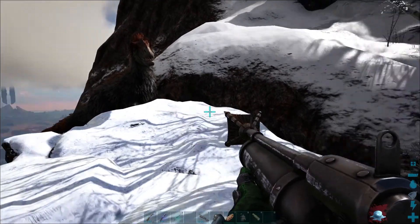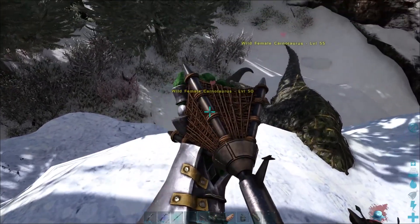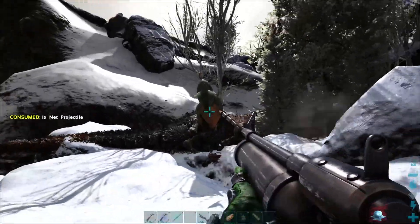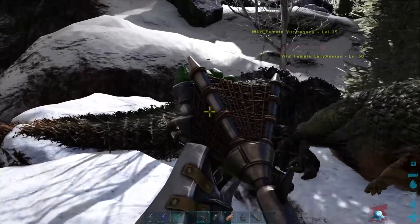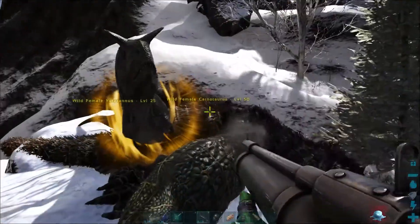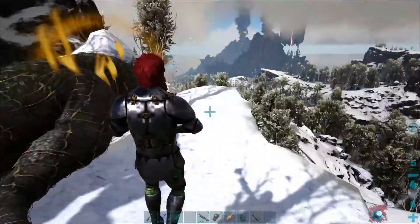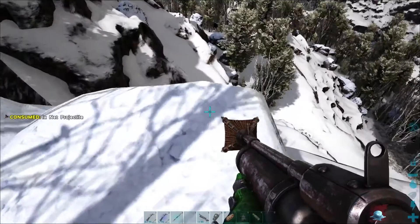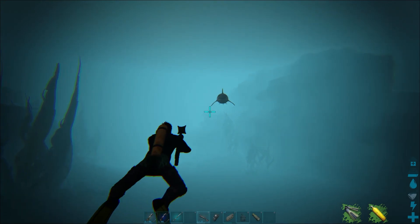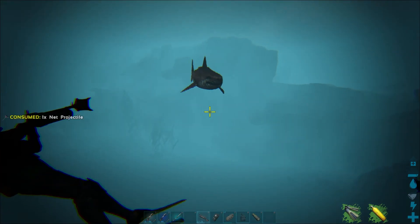Now let's check out the net projectile, which works on a wide variety of creatures. I missed one but I did hit a creature here — it works on those guys. Here's another one — it works on a bunch of creatures, it's absolutely ridiculous that it takes down things that big. Let's check if it works on a megalodon — it sure does, so it even works underwater, which is pretty nice.